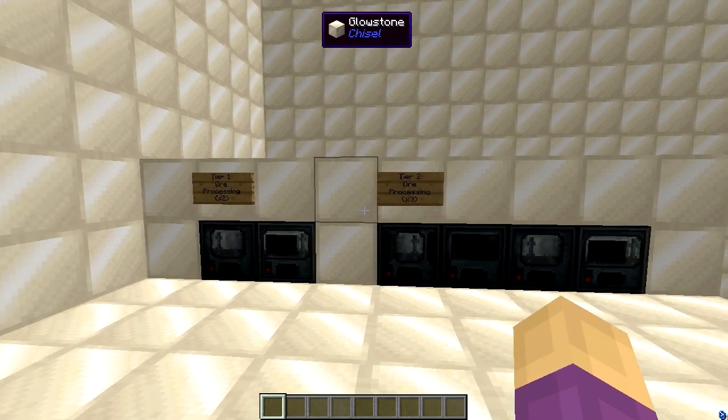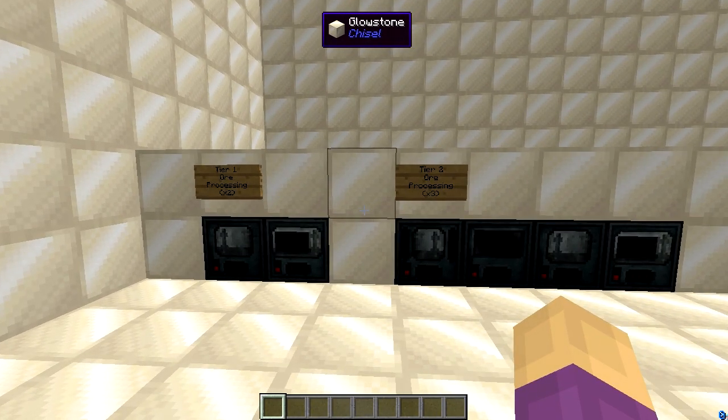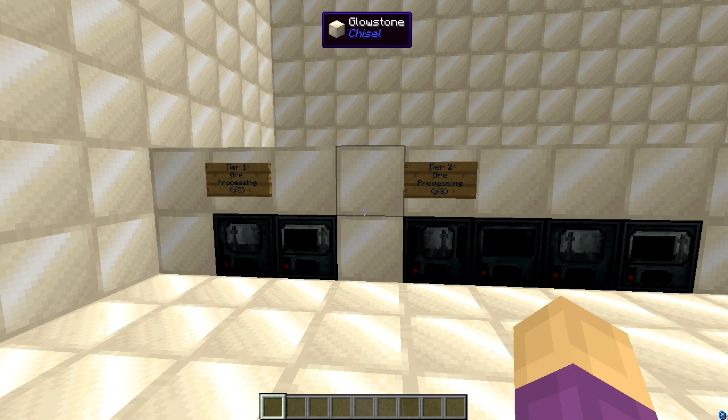Mekanism's current stable release is 5.7, and 6.0 is being worked on very heavily by Mr. Aidan C. Brady, and it is going to have a lot of overhauls. The power systems are being overhauled to be more streamlined, balanced, and server-friendly. The power cables are being overhauled the same way — there are now different tiers of universal cables, so you don't have one cable that does everything fairly cheaply. Now there are tiers: basic, intermediate, advanced, ultimate, et cetera.